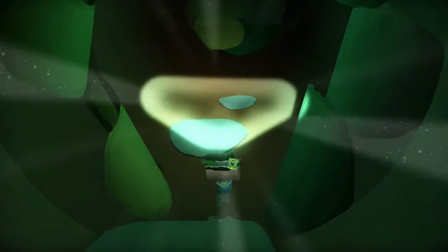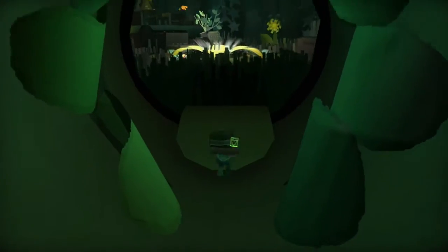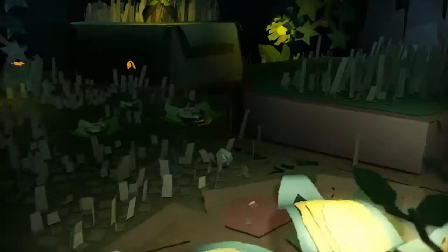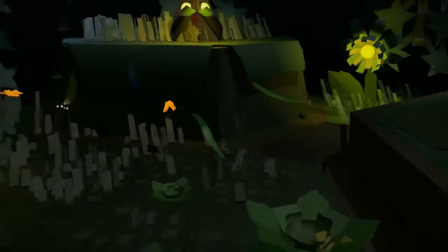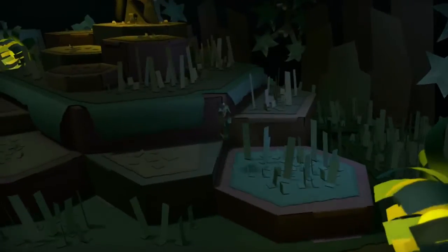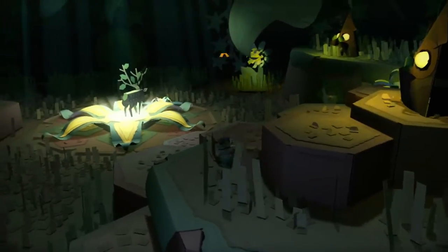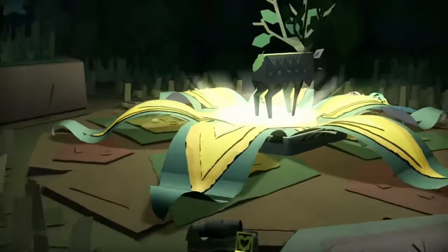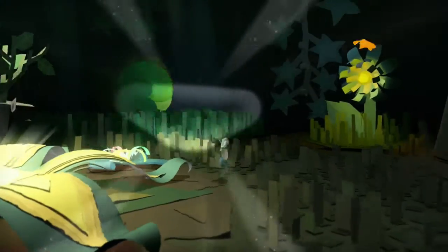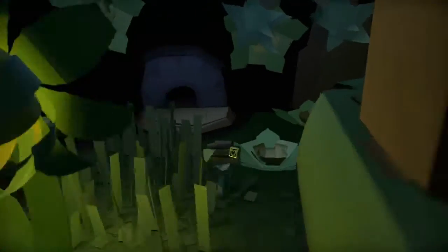Again using the ball power up, we're heading back to that cave where we lit things up — that's behind the Grocer's Barn — and we're now equipped with the ball power up. If you look there behind this big black pedestal area, there's a ball area we can jump into — that's where the entrance is, and that is where you'll find the ball area.